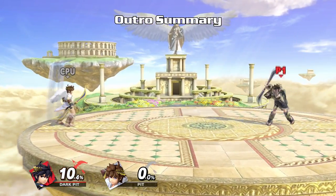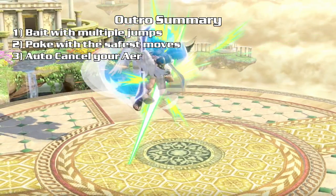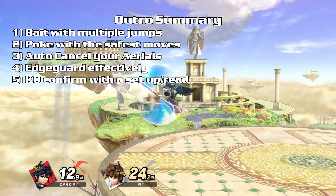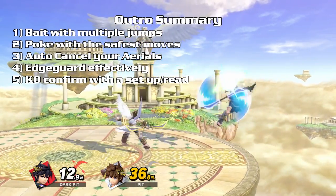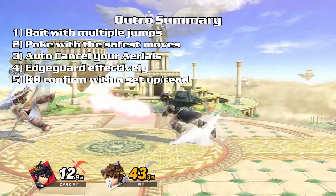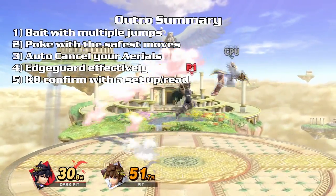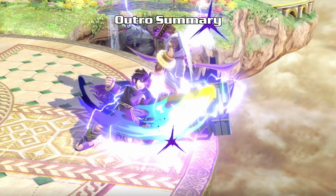Dark Pit's movement is average at best, but with multiple jumps you can easily bait out your opponent's moves to whiff punish and return. Keep your distance with Dark Pit so you can poke with forward tilt, down tilt, and forward air and neutral air respectively to pressure your opponent's defenses and see how they react. Keep yourself safe by auto canceling your aerials. While your opponent is offstage, you have a great advantage with multiple jumps — watch your opponent's recovery options and be ready to intercept them. Have your opponent fear the back air, forward smash, and electroshock arm once they are at high percents. Use down throw, down tilt, sour spot back air, meteor down air, or neutral air to help you set up a KO.